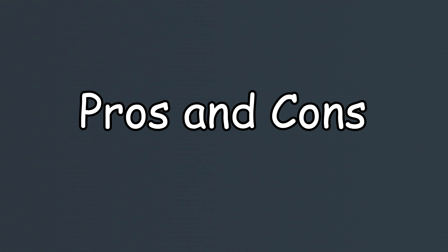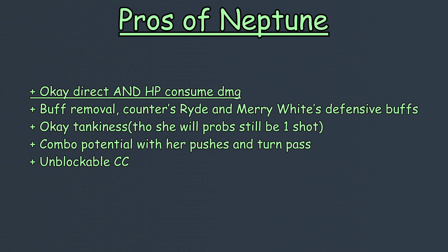Now for pros and cons. For pros, Neptune deals decent damage even with a moderate amount of HP, and the fact that her damage is direct and HP consumed allows her to reliably one-shot squishies, even ones that use HP restraint as their main defense. She also has a buff removal skill which is effective at removing Ryze Immortality and Mary White's provisional HP, allowing Neptune's damage to not be ignored. Her tankiness is also somewhat threatening due to requiring 5 instances of damage to kill her, however honestly this is quite easy to achieve and she will most likely be 1 or 2 shot.